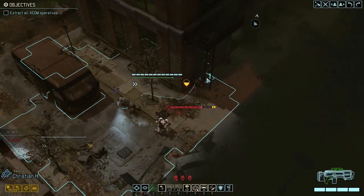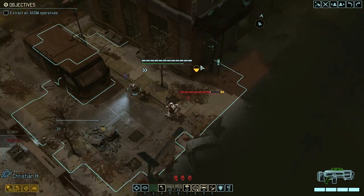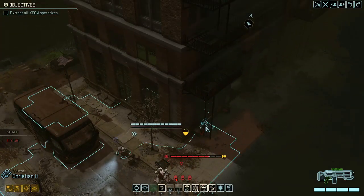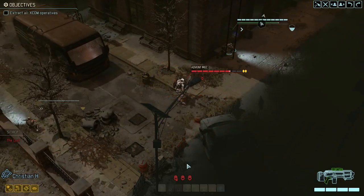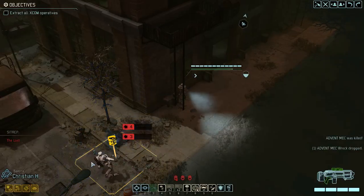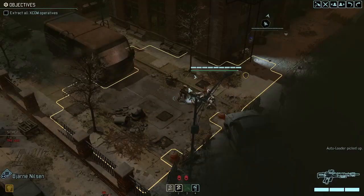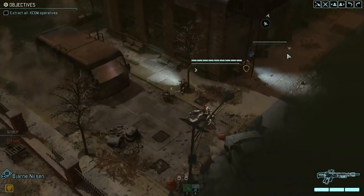We're gonna stay behind a little bit, and I'm actually considering trying to kill it. We have a very good way to do so — the combat protocol — which deals 7 to 8 damage, and that is an automatic kill. We're gonna move right over here and use combat protocol. We prefer this option because this guy can literally jump upstairs from wherever he is. We'll take the loot.